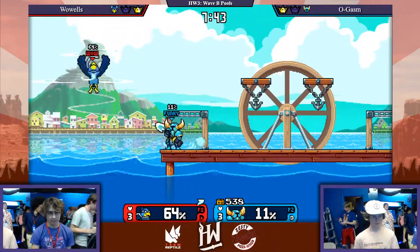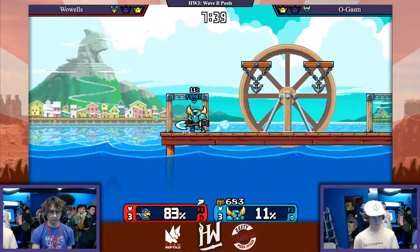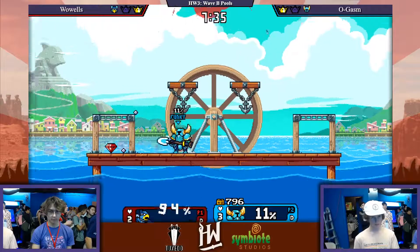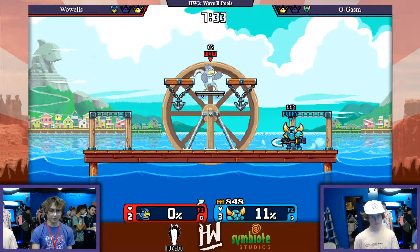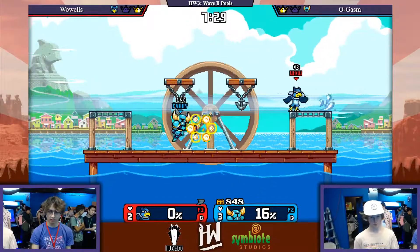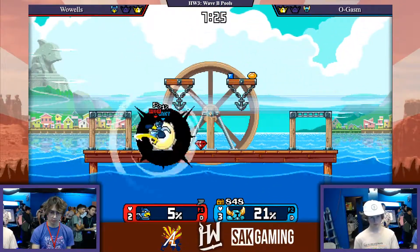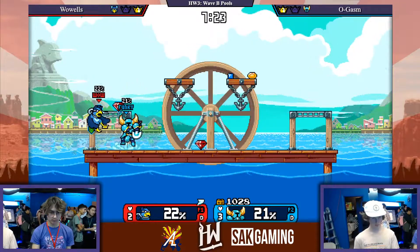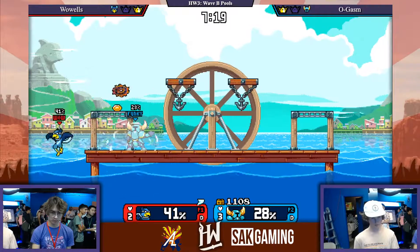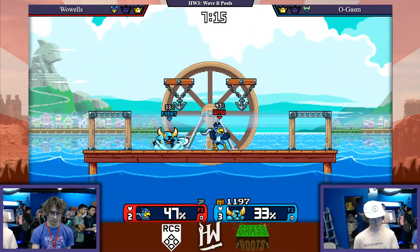He's learning to DI the down air to up B reversal, but Ogasm still has a really dominant lead on stage control. And that'll get the kill — first kill for Ogasm. We'll see what Wows does. He has a lot to work with, seeing as Shovel Knight's at 16%. Solid parry again. Ogasm just calling out those really long aerials and getting the parry wherever he needs to.